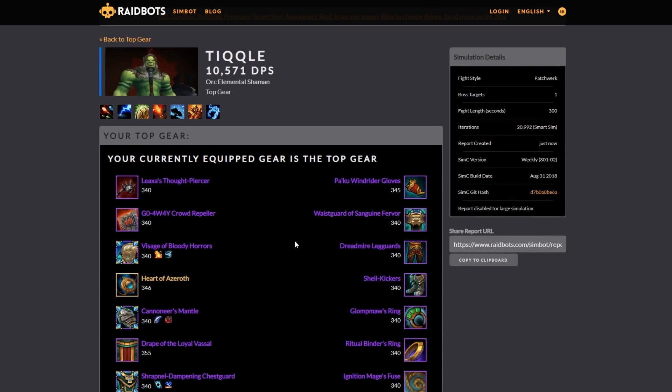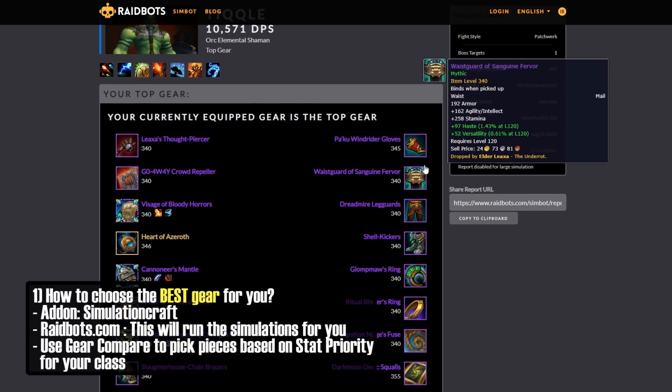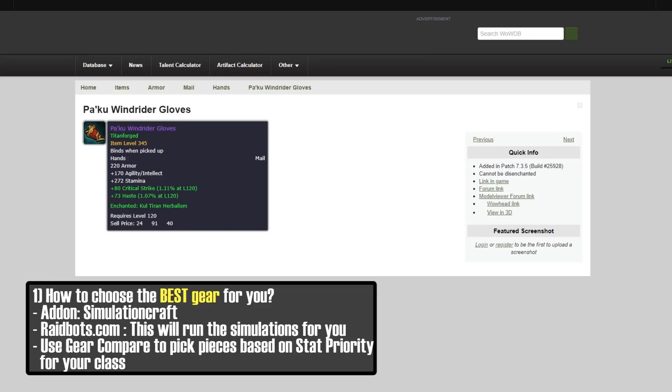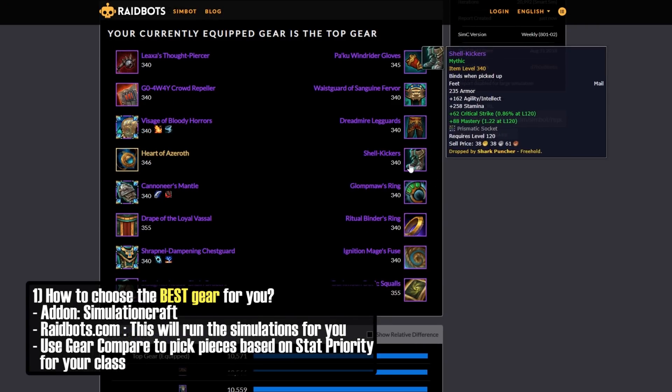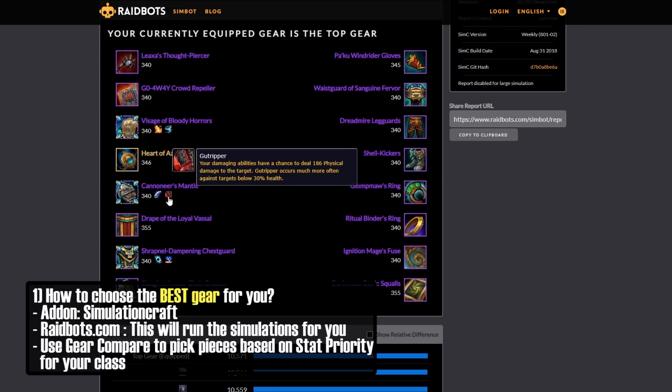This is how it works. If I had changed a piece of gear, it would highlight here and say you need to switch this piece, you need to do something different. That's the beauty of this — it's going to equip all the pieces, show you what should be on, and show you what Azerite traits even should be used.